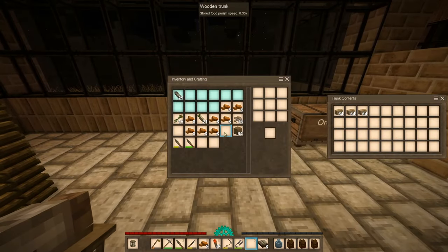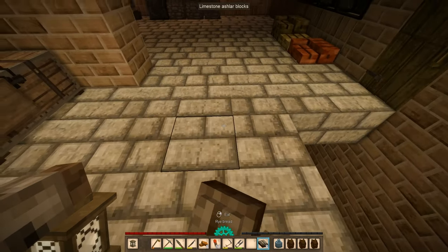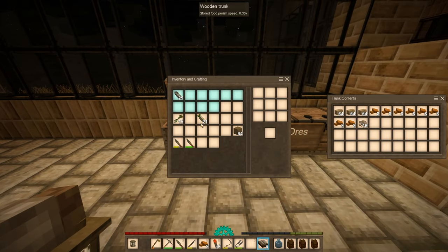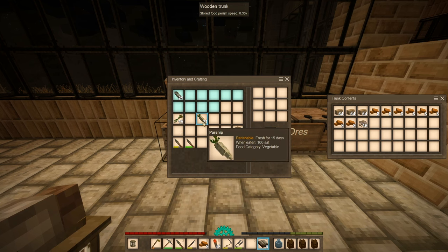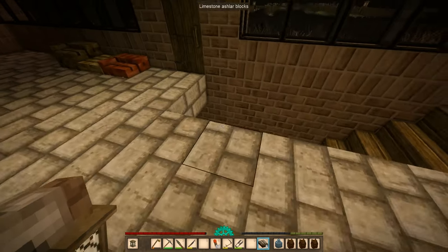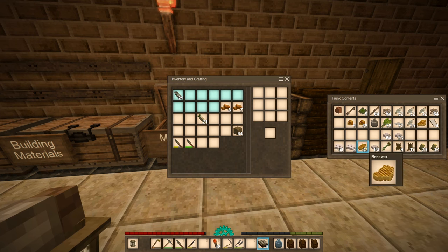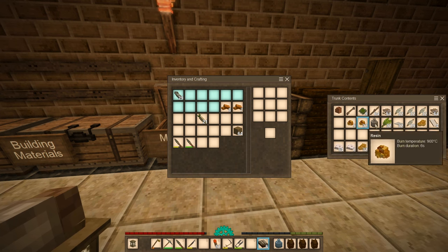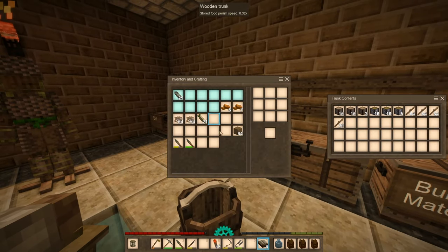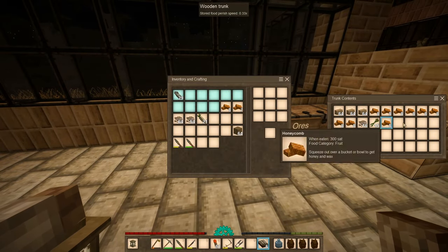Let's just put them here for the time being. I'm hungry. Okay, put this here. The cattails here as well. Also need to transfer the rest of this clay. Oh, here's more honeycombs. And the rest of this clay. There we go. So we got multiple stacks of sticks at this point.